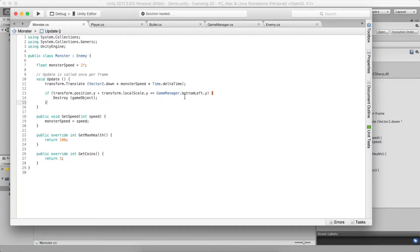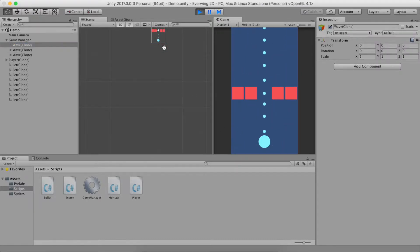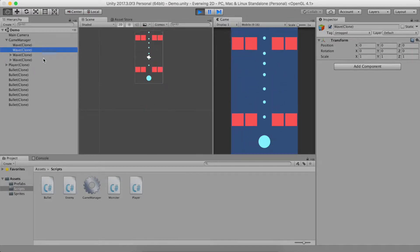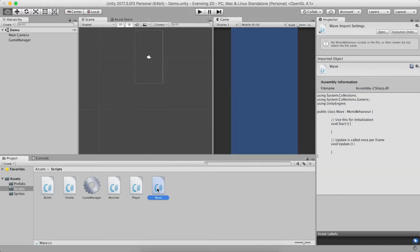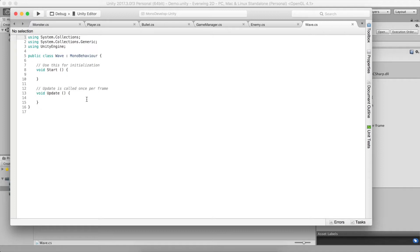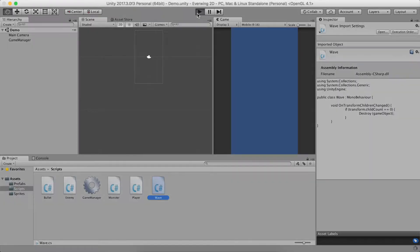That should fix one problem, but there's still another: even if we destroy the monsters, these wave parent objects won't go away. The monsters are gone when they get down here but the waves keep stacking up. To delete these empty waves, we'll create a Wave script. It'll react to changes in its hierarchy using Unity's built-in OnTransformChildrenChanged function. If the wave has no more children left, we destroy the wave.